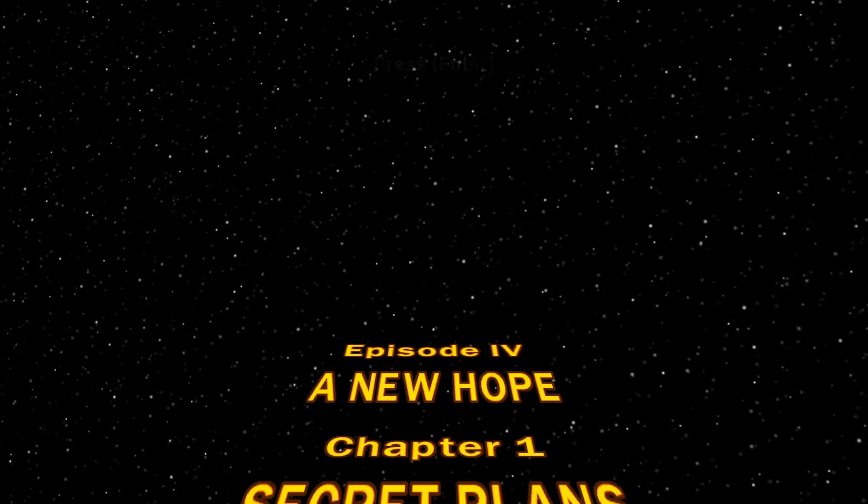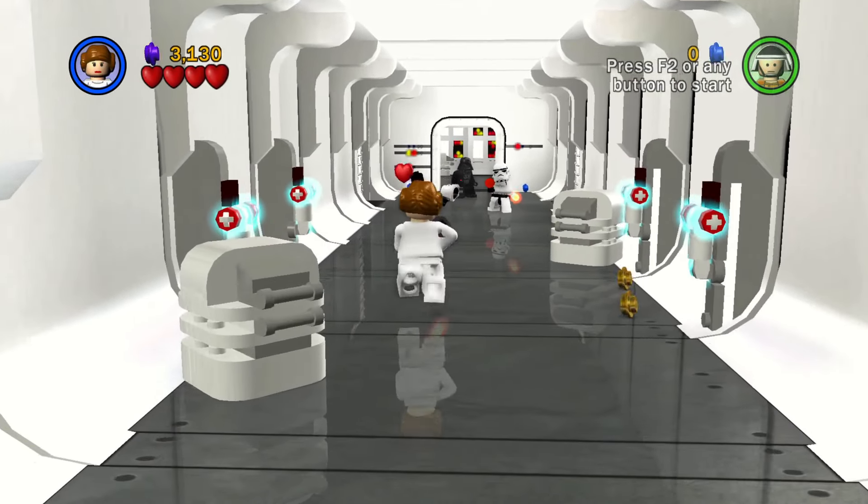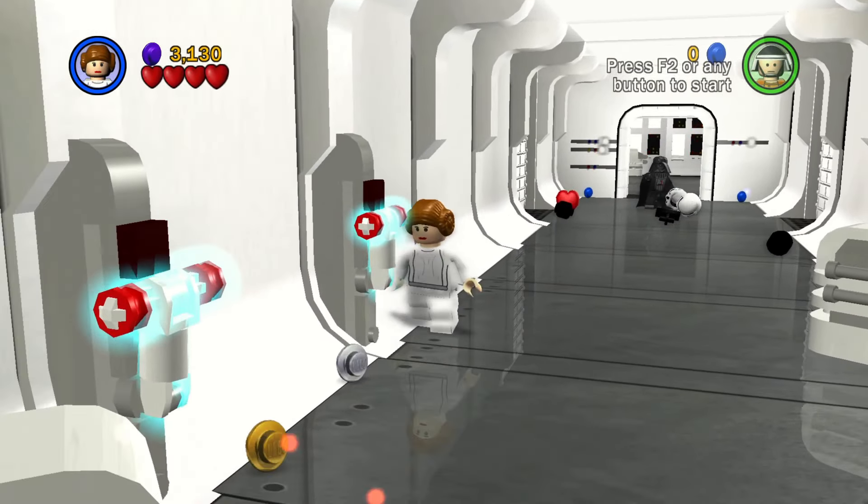A New Hope Chapter 1, Secret Plans. This level primarily focuses on Princess Leia and Captain Antilles, so no force uses are required here.